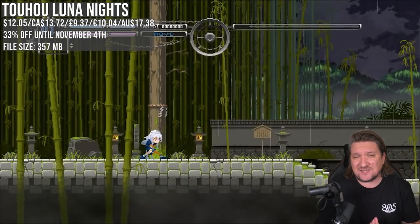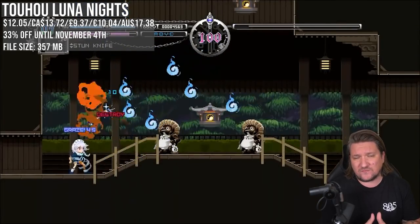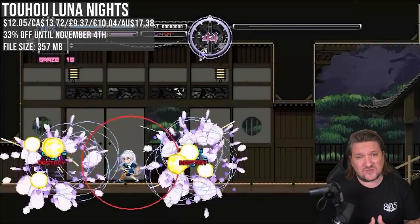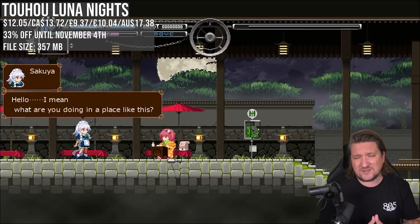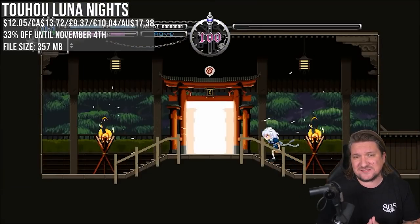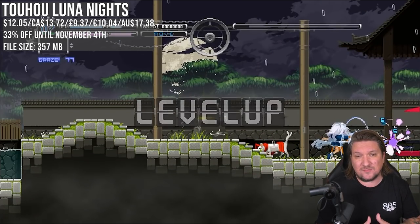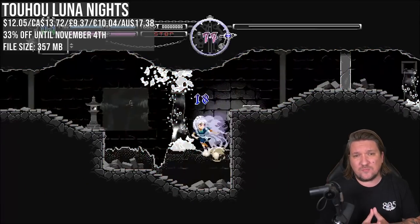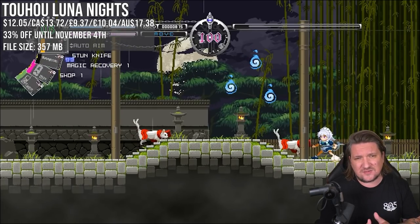Touhou Luna Nights is a solid little metroidvania that I picked up recently and was impressed by, so I wanted to give it a shout out with this new low of 33% off. I was new to the series, but most entries have been bullet hell, which is probably my main warning here. Story wise I struggled to really follow it, so maybe watch a few recap videos first. The gameplay is really solid — great attacks plus a spin where you can slow down and change time, which is where the puzzle gameplay comes in. Expect upgrades along the way and stunning visuals, though it's short for the genre at around 6 hours.